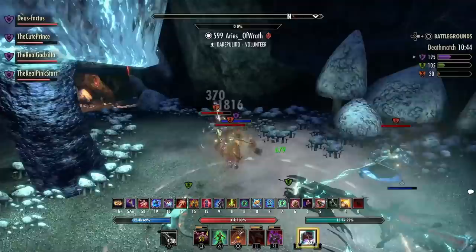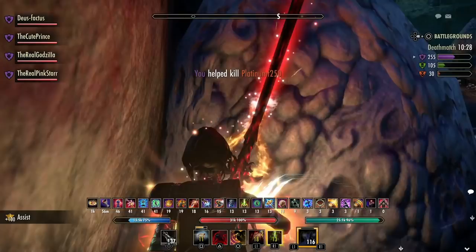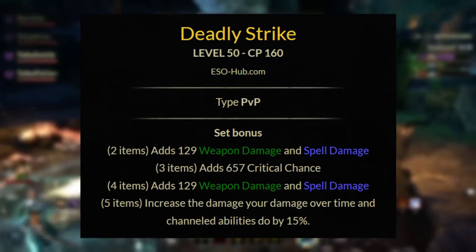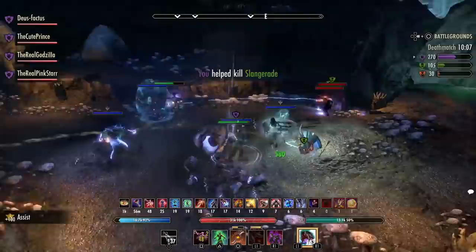I've done a video on this but I wanted to explain this before going into the top five sets so you understand the fundamentals of how you actually make a build. So for the first set we have Deadly Strike. This gives you a two-piece of weapon and spell damage, a three-piece of critical chance, a four-piece of weapon and spell damage, and the five-piece increases your damage over time and channeled abilities by 15%. This is ideally used on Templars and damage over time builds and is specifically designed as a front bar set.